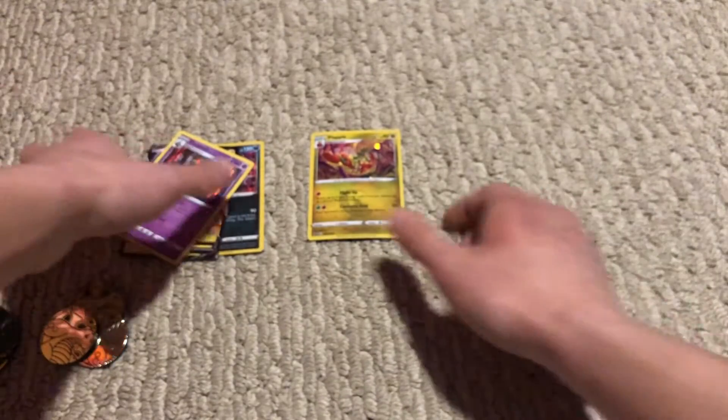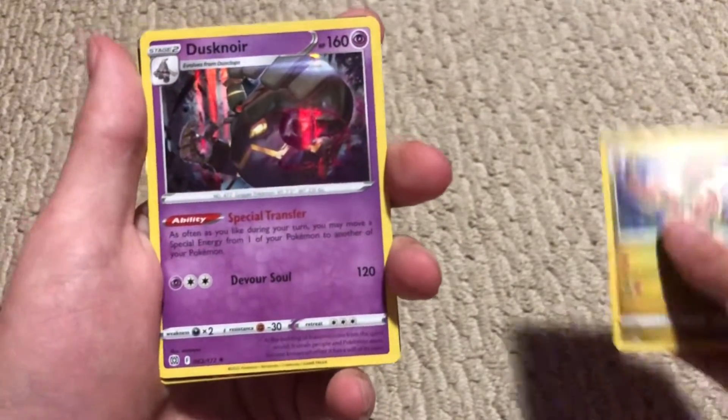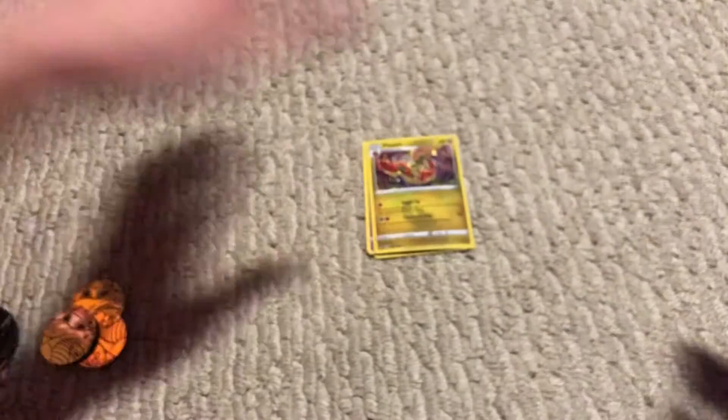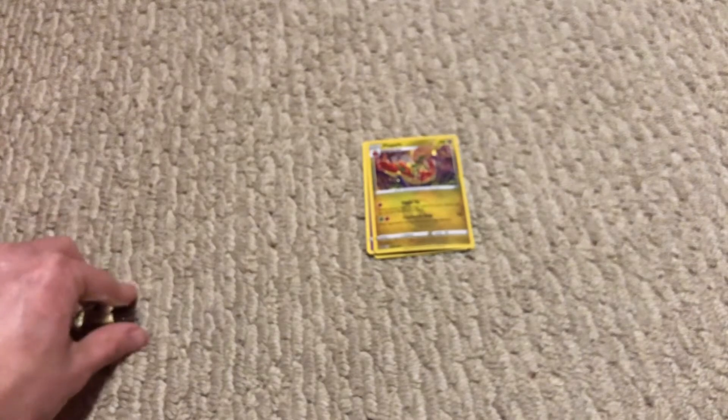So from these packs: the Blapple promo, Dusknoir holographic, Bakugan V, and Hoopa holographic. Like the video, leave a comment, subscribe, and let me know what you want to see next. I'll see you guys later — thank you for watching, bye!